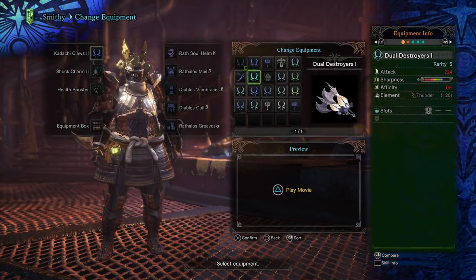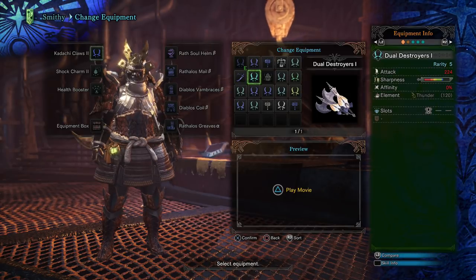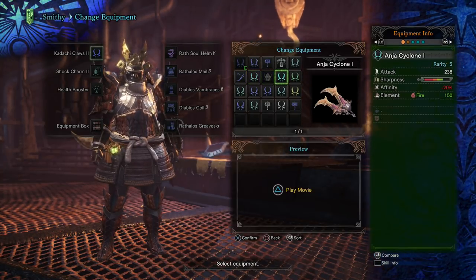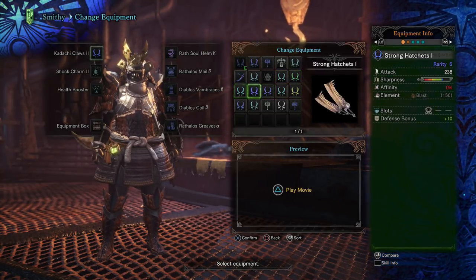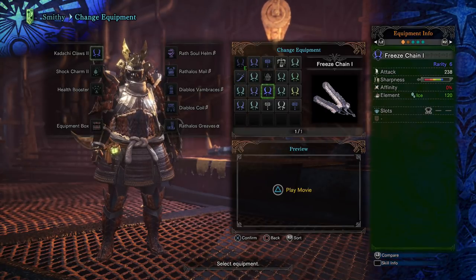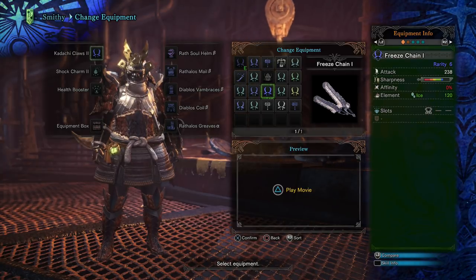Once you have Free Element at level three, you can definitely take advantage of these very powerful hidden element weapons. I'd recommend making a charm with Free Element — that would probably be your best bet. As you can see, I have a bunch of weapons all with different elements, and this is just a really good thing to do. Anytime I'm encountering a monster, first things first I'm going to look for its tracks, try to level it up, go talk to my research team, look at my monster field guide, and see what it's weak to.